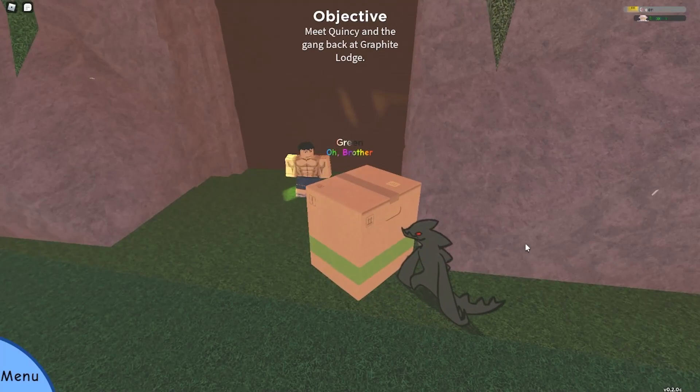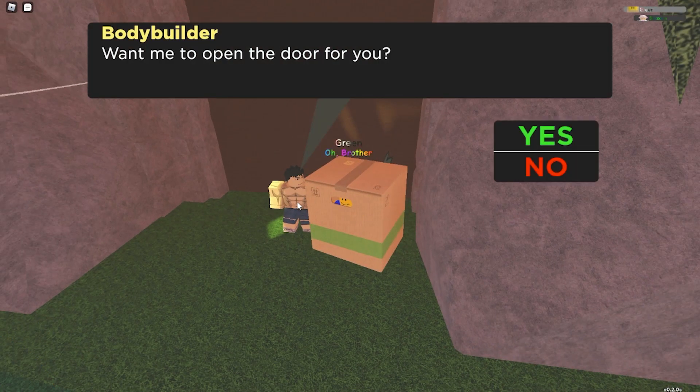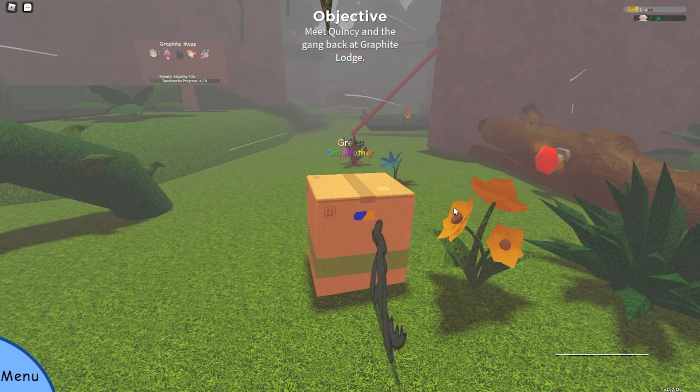Once you make it back here, go talk to TJ, click on the door, and then this big guy will appear. The bodybuilder says some story about him and his family and not opening the door. I just pressed no because it said it would affect my karma, and then you can open the door. Once you get into this area you're in the graphite maze, where you go against a sequence of puzzles.